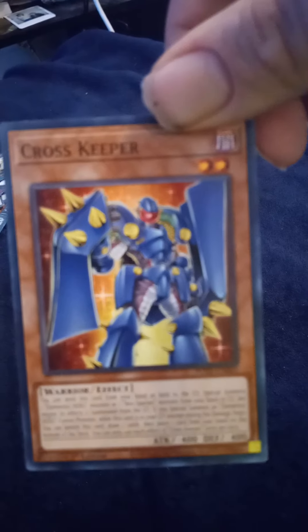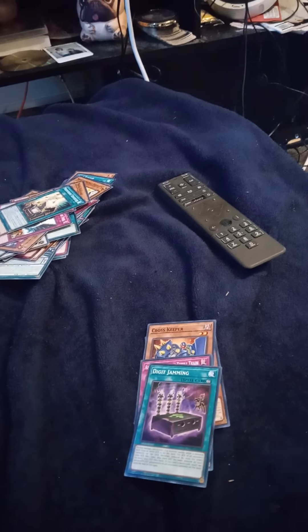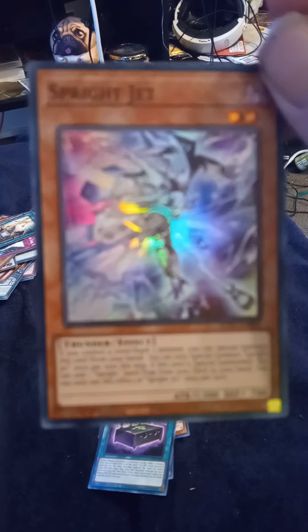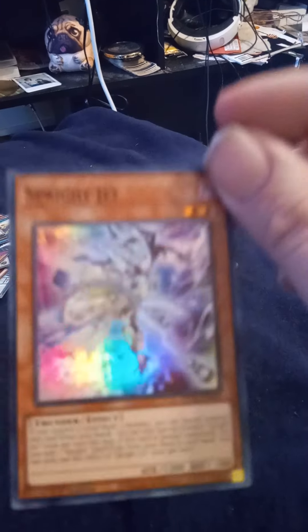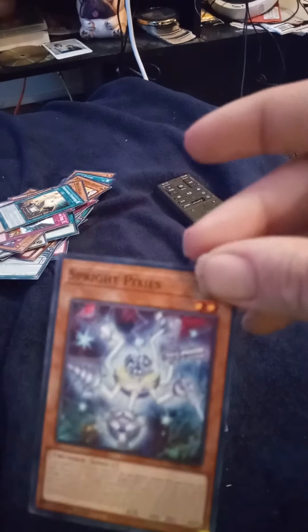Another one of the Power of the Elements. Cross Keeper. Cross Keeper. Digit Jabber. Sprite Jet — I can't really read it, Spriting Jet — it's a nice card. Sprite Pixie.